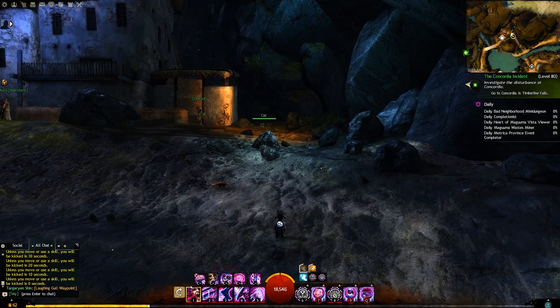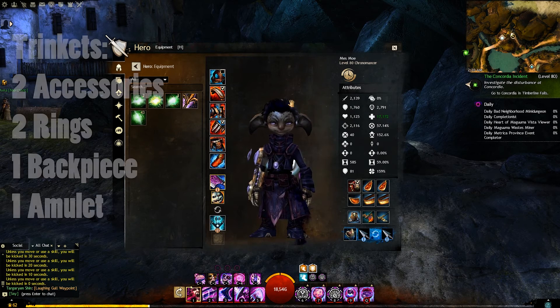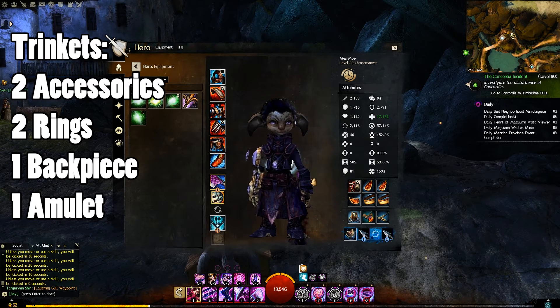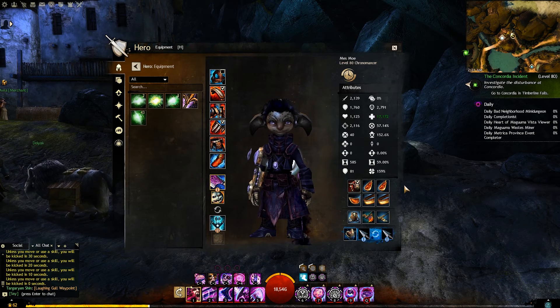First of all I've used the term trinkets a few times now but I haven't explained that. For those of you who are new, trinkets include two accessories, two rings, one back piece, and one amulet. So unlike ascended weapons and armor which can be crafted, you're going to need to visit vendors across the area in order to get your ascended trinkets.